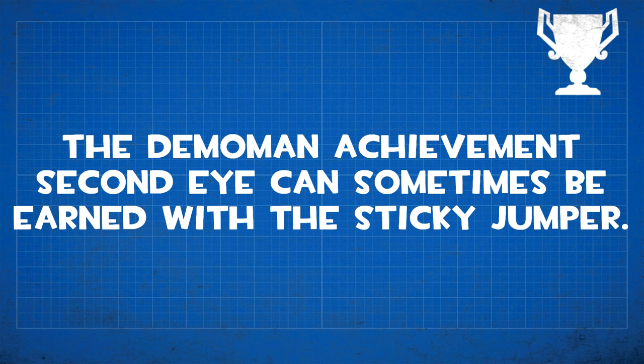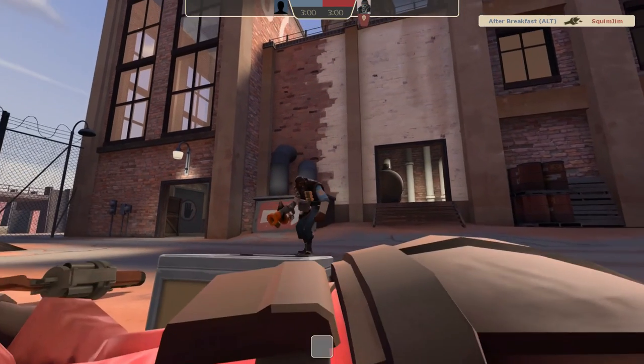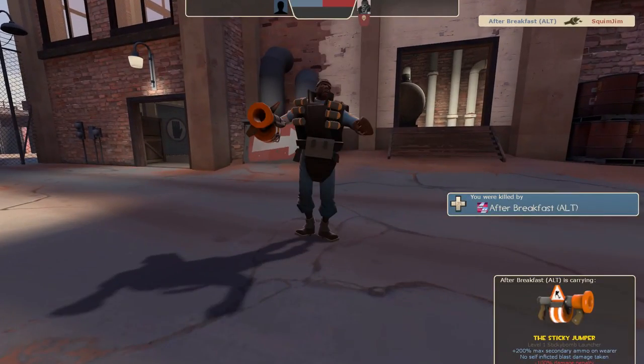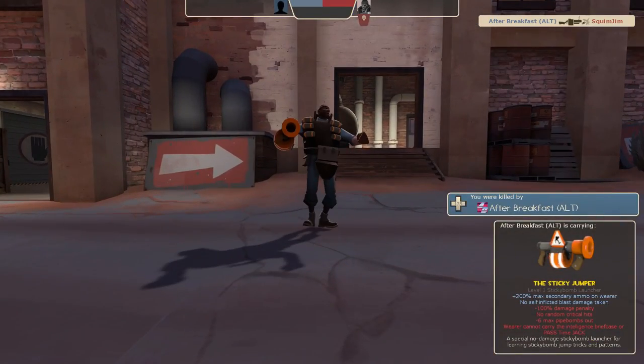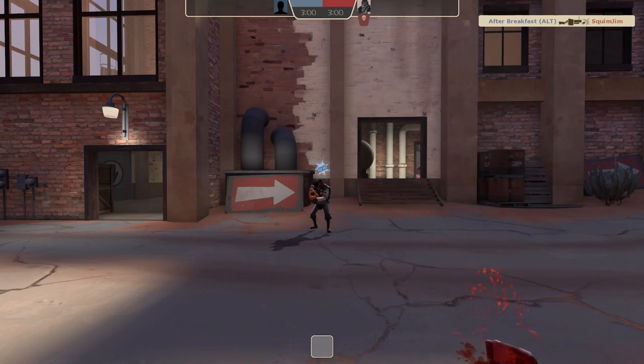Finally, we have some Demoman achievement bugs. The first says that the achievement Second Eye can sometimes be earned with the Sticky Jumper — that achievement is earned for providing an enemy with a freeze cam of you shaking your rump with the Scottish Resistance taunt. This bug says 'sometimes,' but after testing with the Sticky Jumper well over 15 times and never getting it, with no actual proof that it can happen, this one is busted.